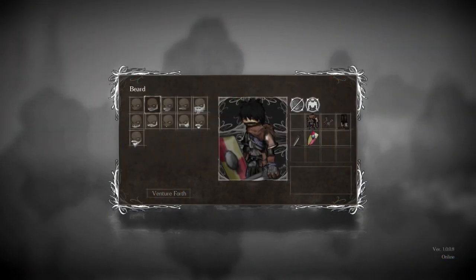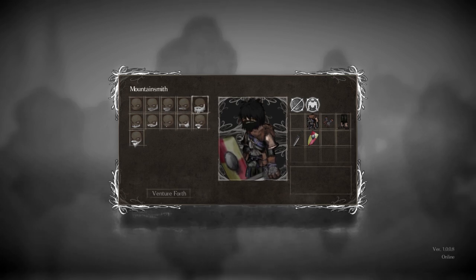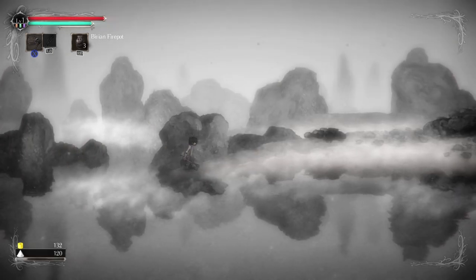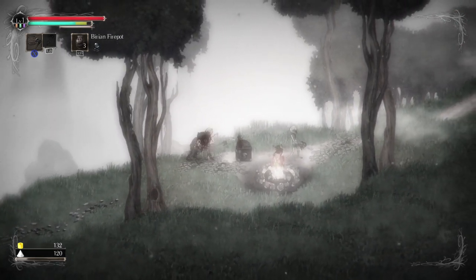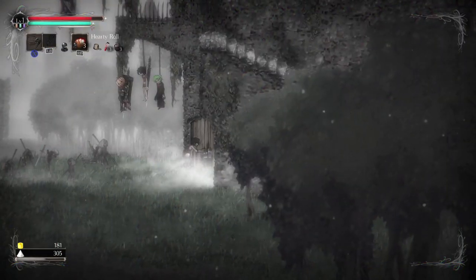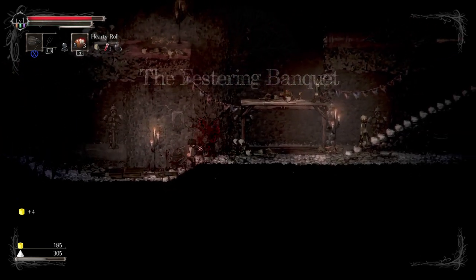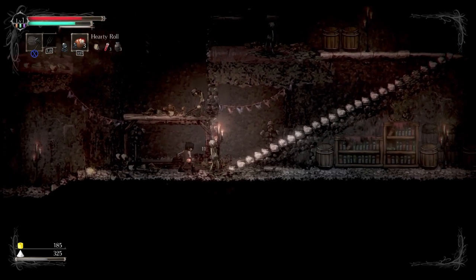After that, customize your character how you see fit — male, female, doesn't matter. Whichever origin you pick also wouldn't matter. Once you actually get into the game, you'll find yourself on some sort of ship. Things happen and then you get washed up on some sort of island. This island will be the entirety of the game. You're free to explore wherever you wish, but since this is a Metroidvania, Dark Souls, Castlevania-esque game, you'll be forced to stay in specific zones until you get the brands needed to advance.